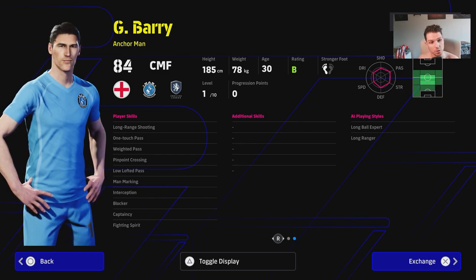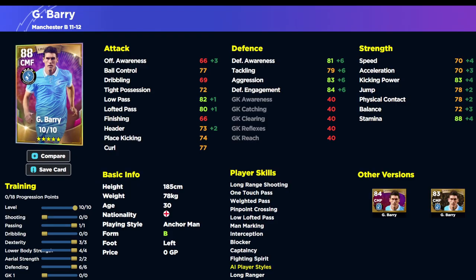He's listed as a CMF, but don't worry — he can play DMF as well. Here's a good build: since he only has 10 levels, be careful how you train him. Put 1 into Passing, 3 into Dexterity, 4 into Lower Body, 2 into Aerial Strength, and 6 into Defending. That gives you an 88 overall center midfielder — he'll go higher as a DMF — with 83 Aggression and 81 Defensive Awareness. Very solid stats.